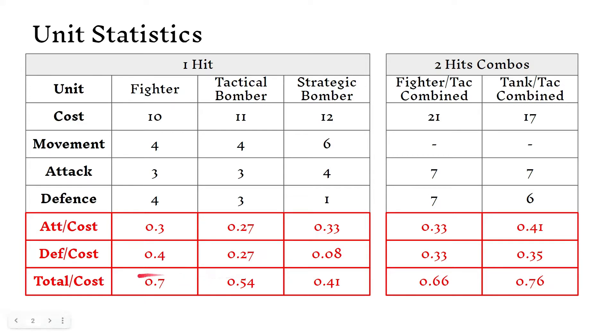When we look at the combos, we see the combos just blow the individual units out of the water. The fighter-tank attack combo is equal to the strategic bomber in the attacking value I've calculated. And of course defending, it is slightly worse than if you were to have two fighters defending, which makes sense because technically there is no combo when they're defending.